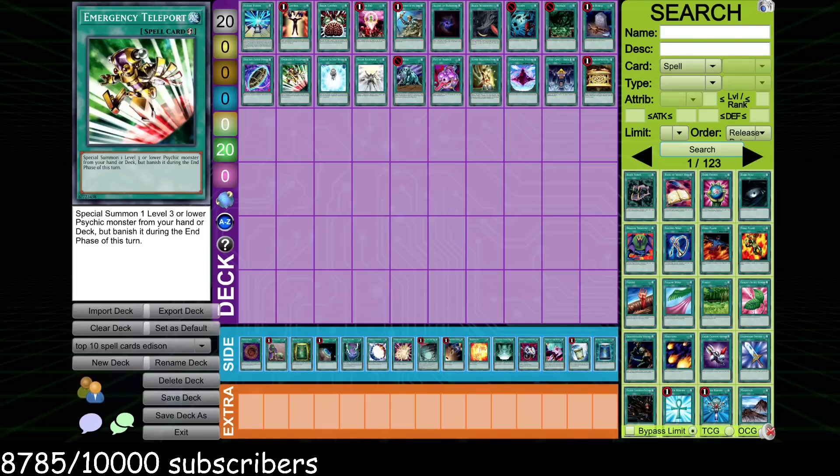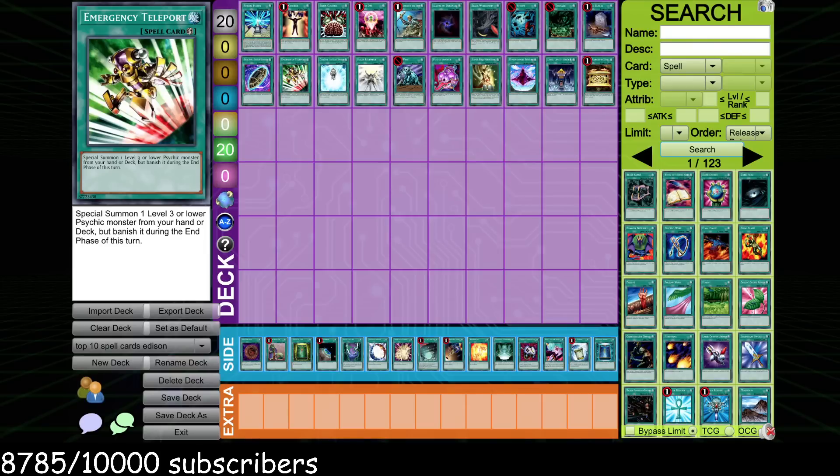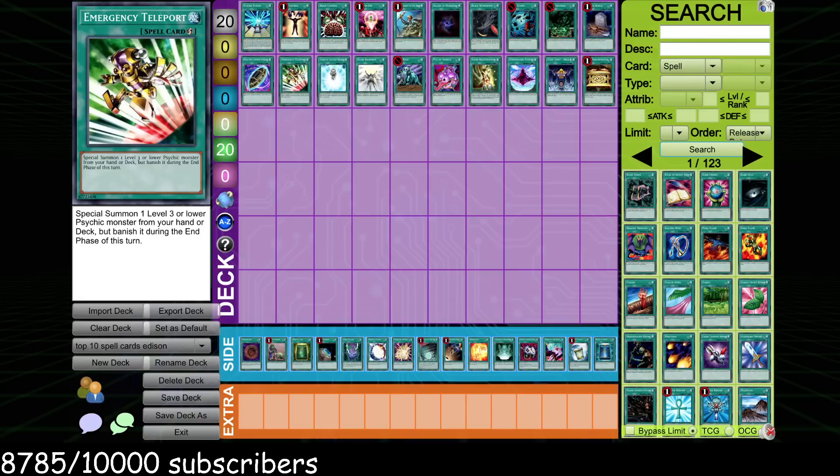Emergency Teleport had been limited prior to Edison format, and this card is insane. Just being able to special summon any level three or lower Psychic from your hand or deck — it's always going to be Krebons, let's be real. Basically it's One for One but just for Krebons, and that's still good enough. That's how insane Emergency Teleport is. It's still played in modern Yu-Gi-Oh, that's how good it is. Special summoning Krebons from your deck lets you threaten a Synchro Monster or Caius in one turn. You can honestly throw Emergency Teleport and a couple of Krebons into just about any deck and it'll always be functional.